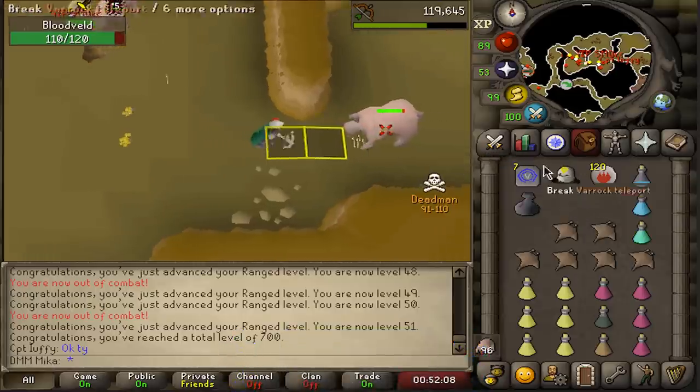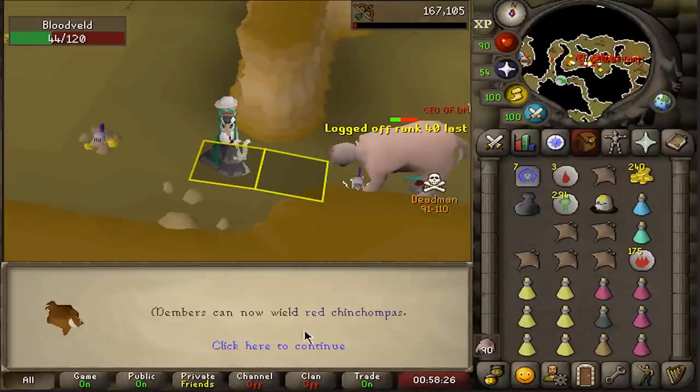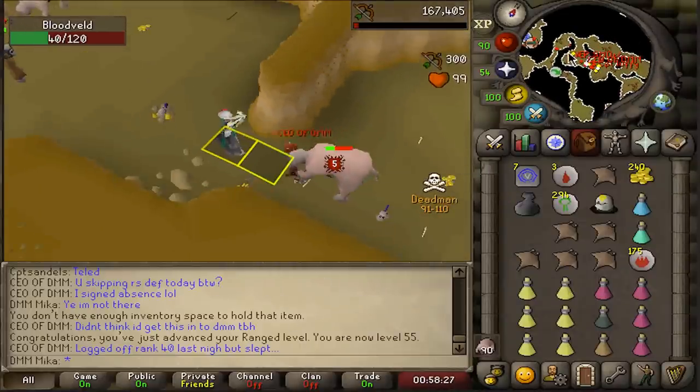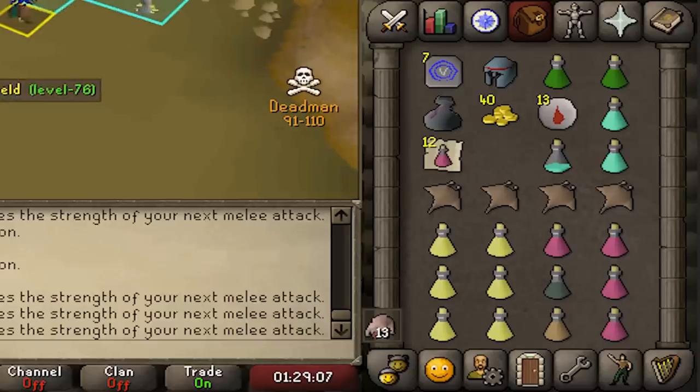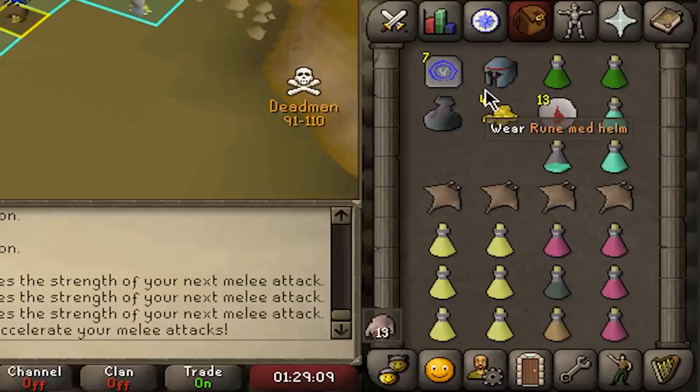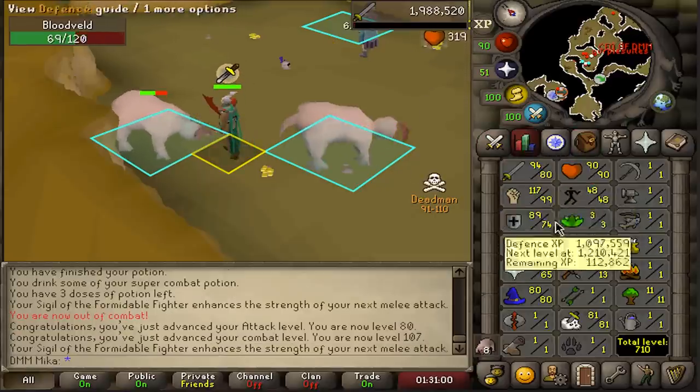We're training range all the way to 55 — there it is, 55 range! We can now use red chin jumpers. Back to killing, and we got a really good supply drop: a rune med helm and lots of super restores, which is pretty solid. Now up to 80 attack.